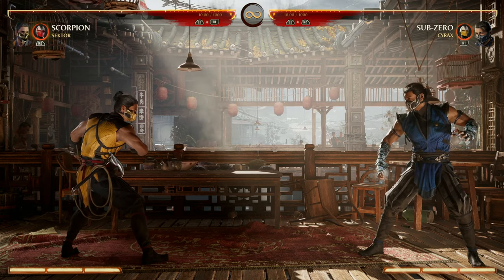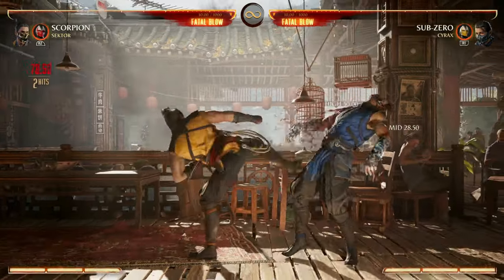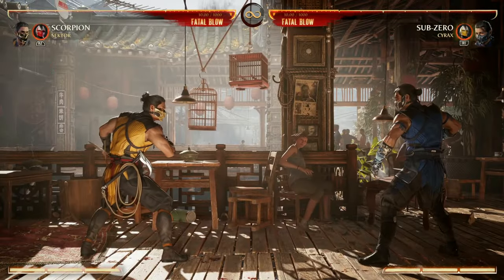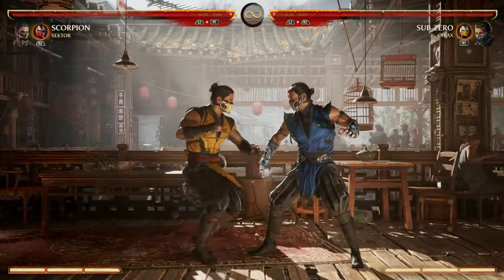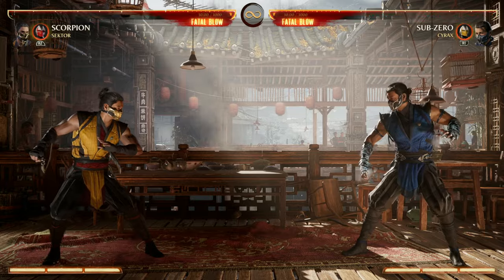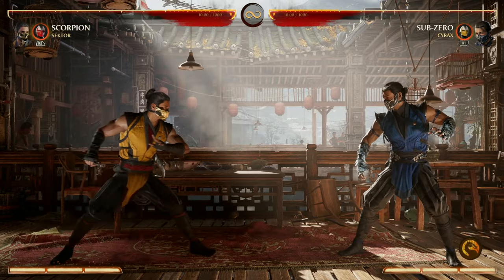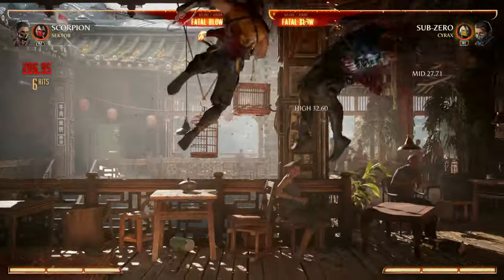For Scorpion's combo starters you've got a couple of options. On the ground you're gonna be using 3-3-3 quite a bit, and that goes into a lot of specials like your spear move and your back-forward-2 move. I found it best to go into the spear because that's a good combo extender.